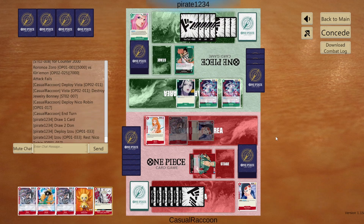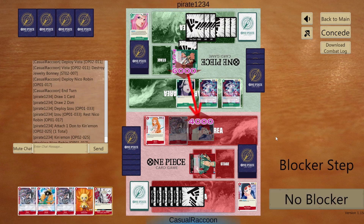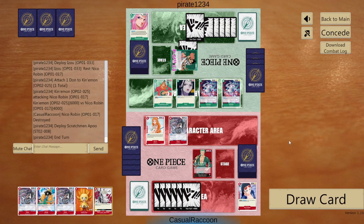They play Izo. On play, rest our Robin. They attack Robin with leader for 6k. We don't counter. They play Apu and pass.